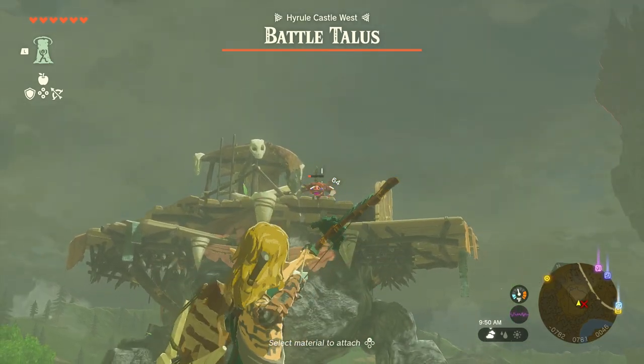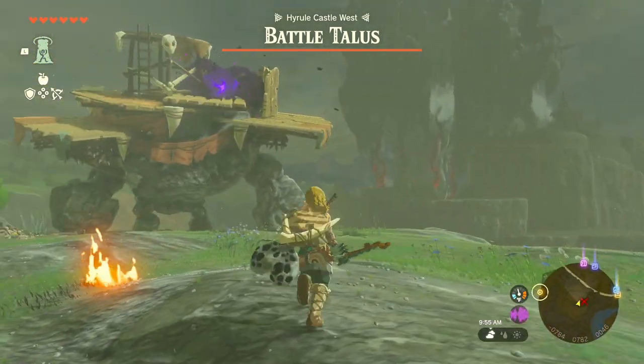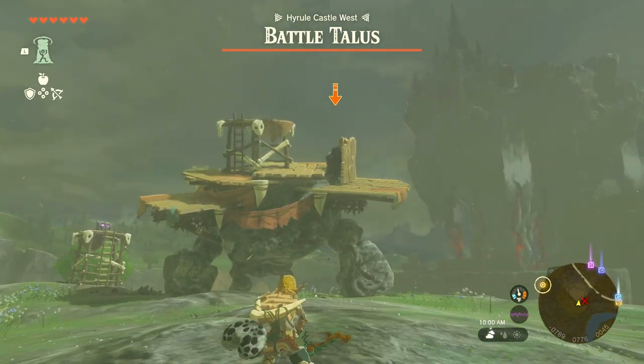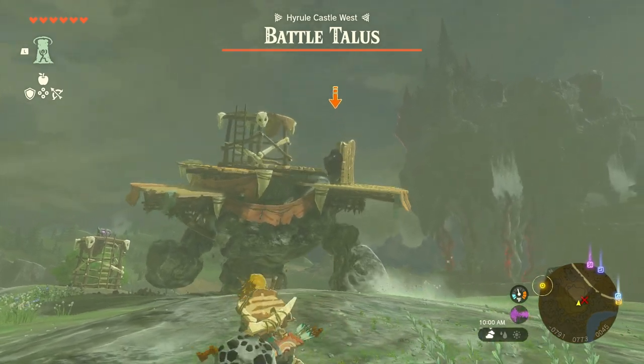Let's take these guys out. Good to go. Now as you can see, we're going to go for that target right there. This specific Talos seems to have a barrier around it and I'll show you how to deal with that — there's one or two ways.